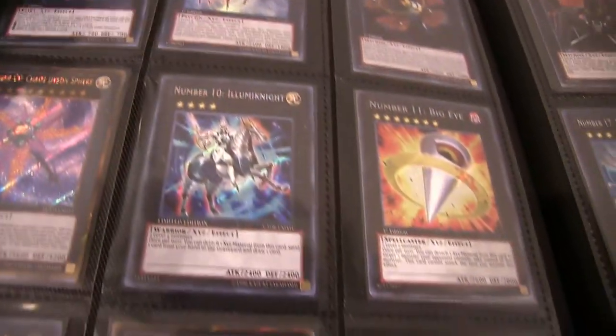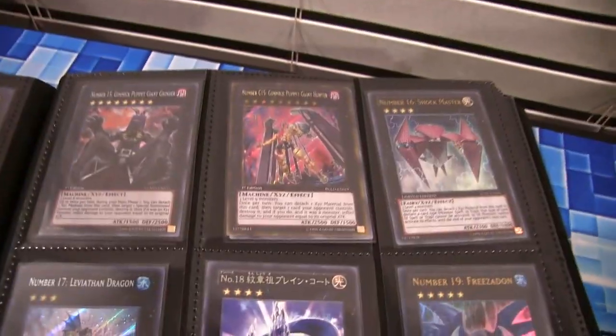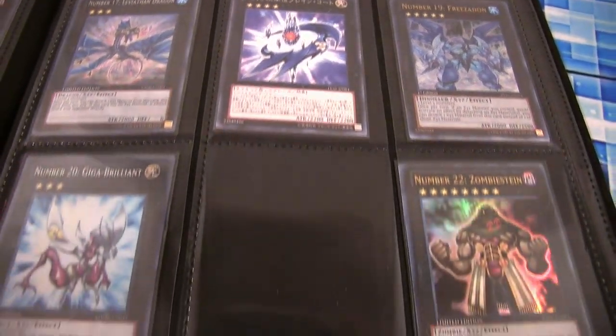Number Seven just looks awesome — it's a secret rare as well. Big Eye, not so expensive anymore in this binder. It used to be the most expensive card in this binder for a long time. And then Number 18 — still waiting on that for an English print. Hopefully that will happen pretty soon.